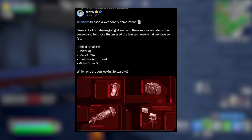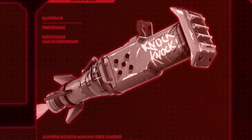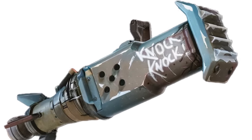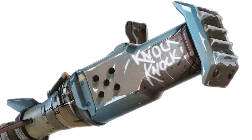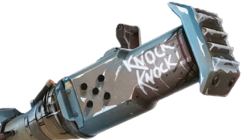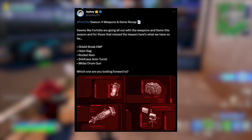Next up we've got a Rocket Ram, which is this kind of launcher. We have no indication of what it's actually going to be like — maybe a Rocket Launcher or something. On the side of it, it does say 'Knock Knock,' so maybe the bit at the end pushes things out.